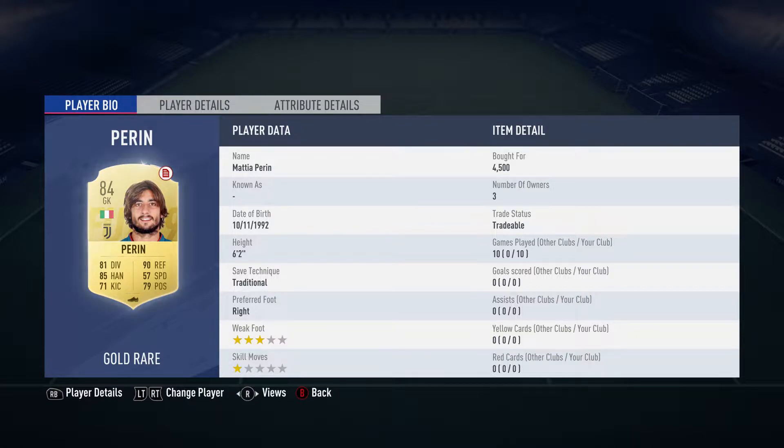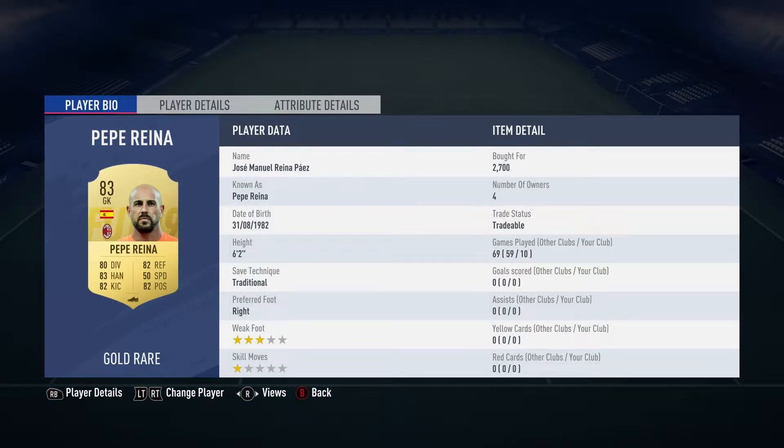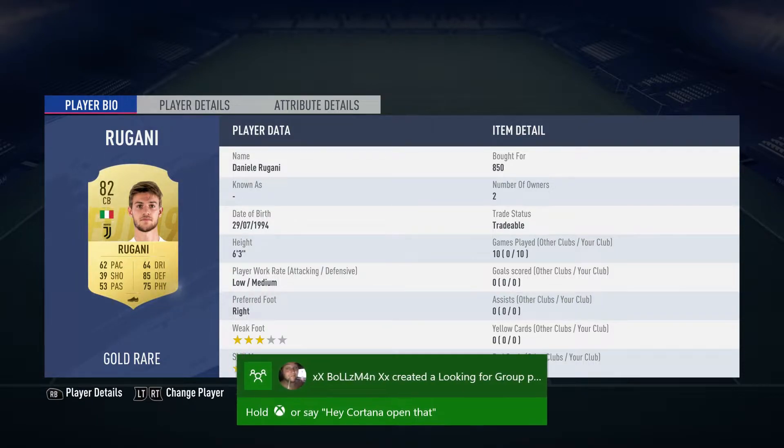In goal we have Mattia Perrin, bought for 4,500 — plays for Juventus in the Italian Serie A and is Italian. At right back we've got Jose Manuel Arena, bought for 2,700 — plays for Milan in the Italian Serie A and is Spanish.